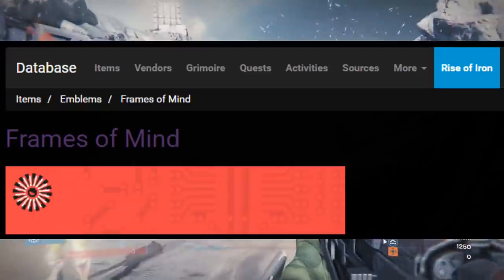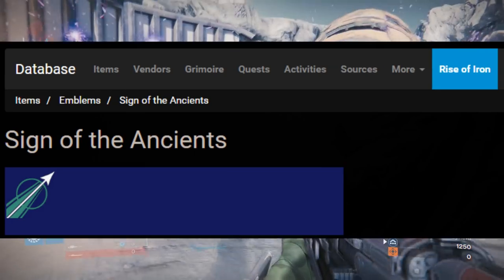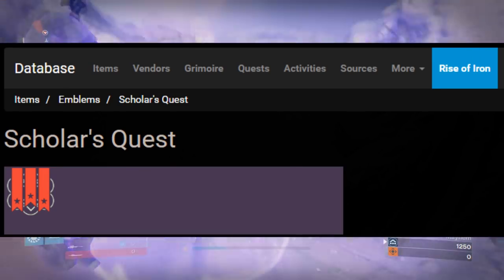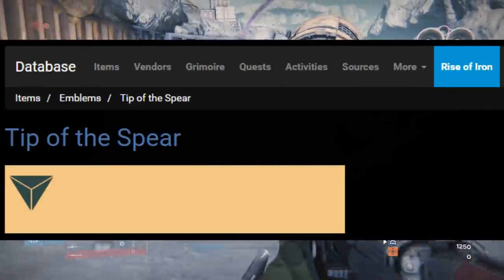Let's speed this up a bit: Frames of Mind, Sunset City, Sign of the Ancients, Sign of the Protectorate, Scholar's Quest, City Force, Mentor's Badge, Tip of the Spear.